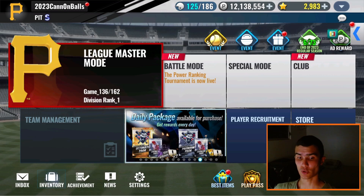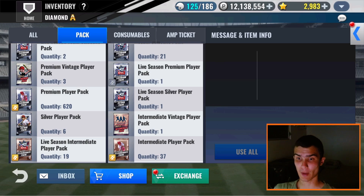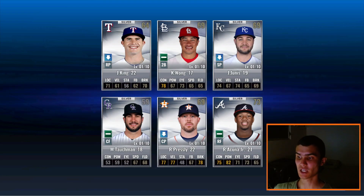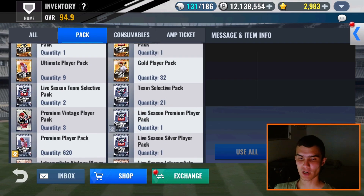I am currently special training Joe Musgrove right now, so that will be done as I cut when my packs and inventory get full. But let's start off here with the silver player packs. We have six of them - not too many. Haven't been getting a lot of them lately on this team from Master League mode, since this team is a lower overall it takes a bit more to get certain packs from Master Mode.